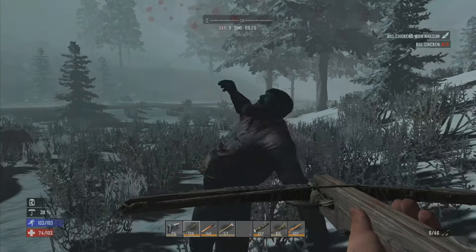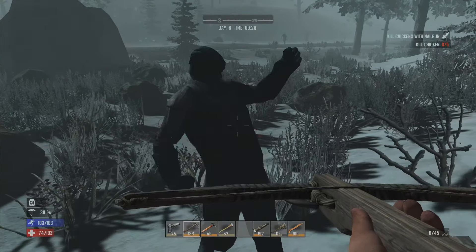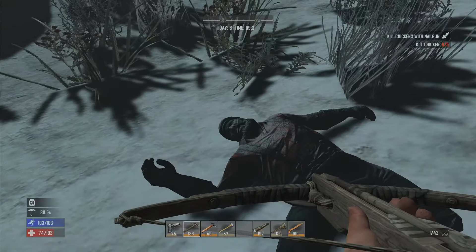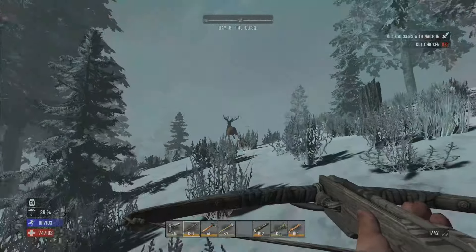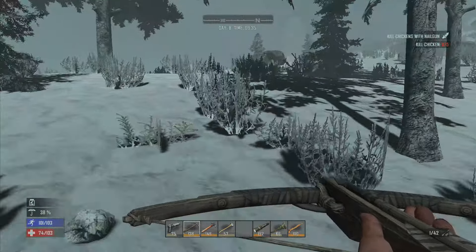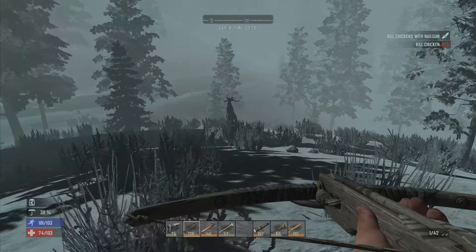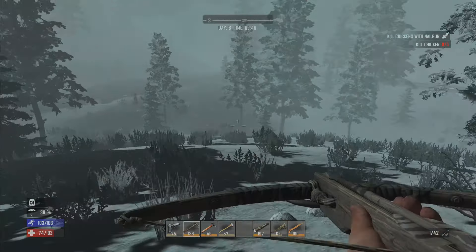I don't get stunned as easily anymore, which is good. If this guy would just move like a normal zombie, I'd have killed him by now. They still take quite a few shots. Iron arrow to the head and he's dead. Nice. He carries nothing, of course, as usual. Should I try killing a deer to get more food? I probably should. I'm pretty sure I'm out of raw meat, so hunting a deer would be good. Problem is they move so fast.